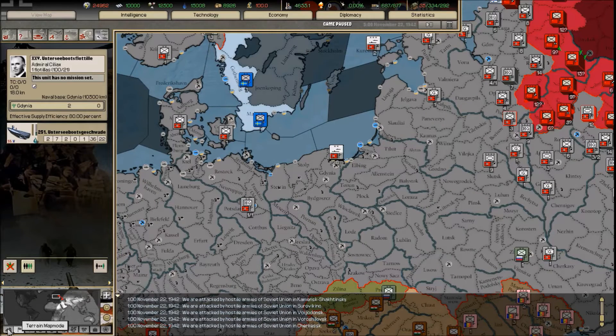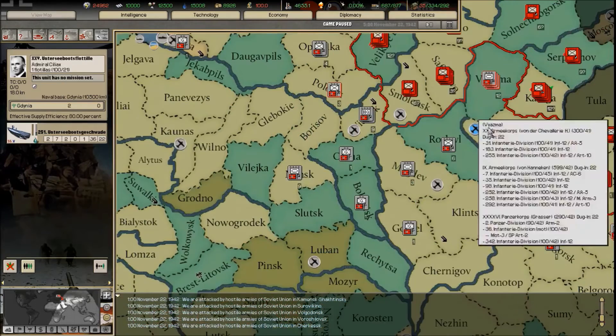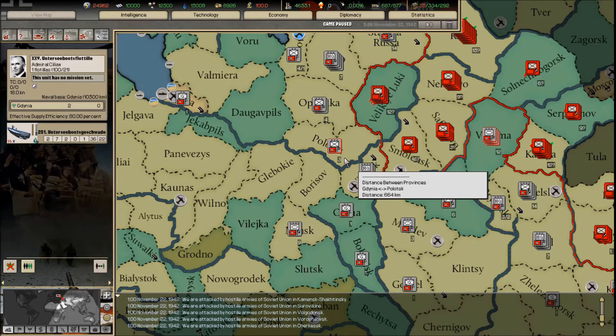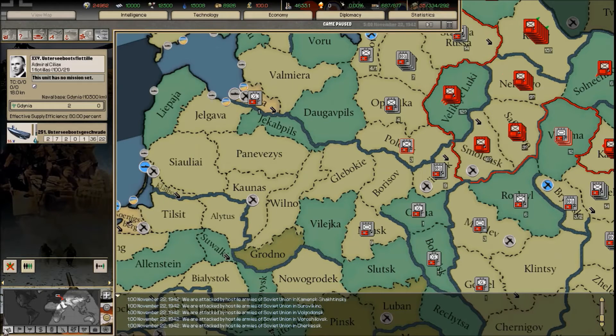At the bottom here is the terrain mode. There's your land mode, your terrain mode showing forests and so on. Very important and critical in the game — you need to know because certain divisions, like tank divisions, don't fight well in forests, mountains, or hills.